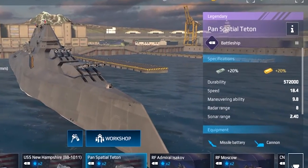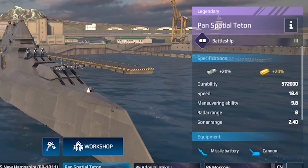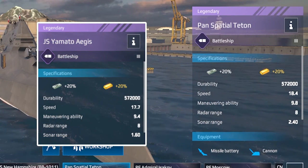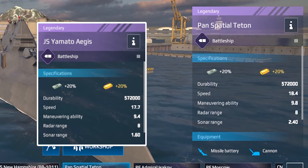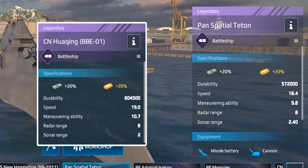Here are the fully upgraded stats of the ship. The important thing to note here is its durability. Its durability matches that of JS Yamato, surpassing most other battleships in the game. This positions the battleship, along with JS Yamato, in third place for durability rankings, with IJN Yamato holding second place and CN Watching claiming the top spot.